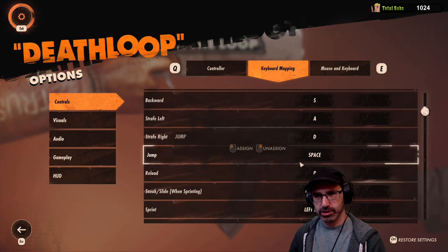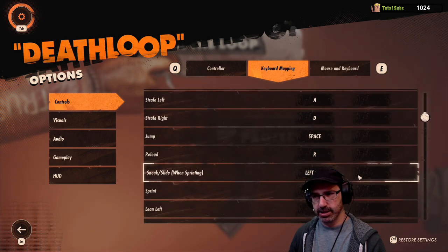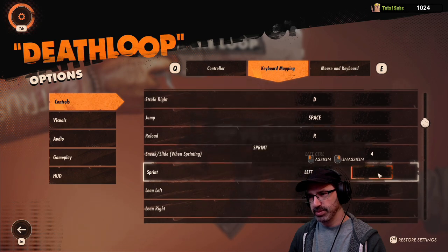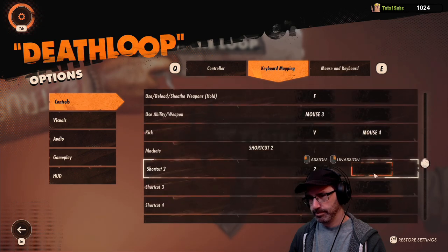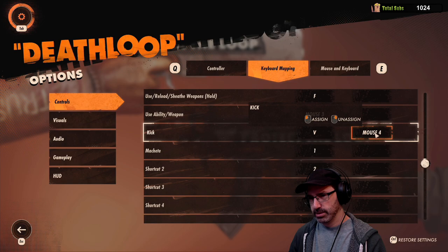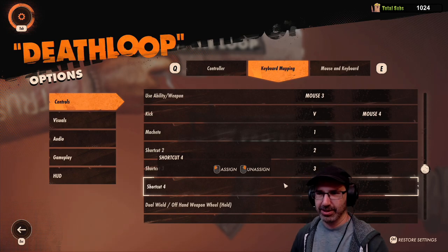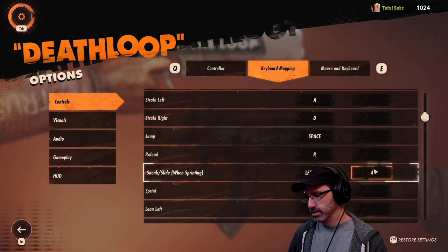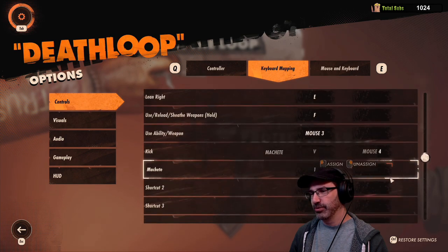Is there a crouch? Sneak slide — I need to make that numpad four. I hate when games mess that up. It needs to be a separate key because I use numpad one through ten on my mouse. And when they don't differentiate numpad four versus regular four, it could mess things up.